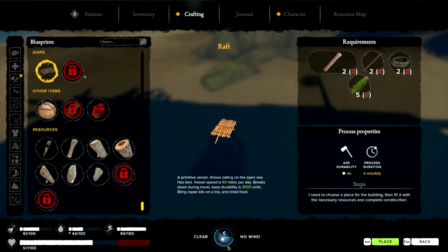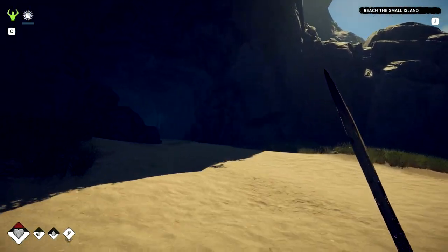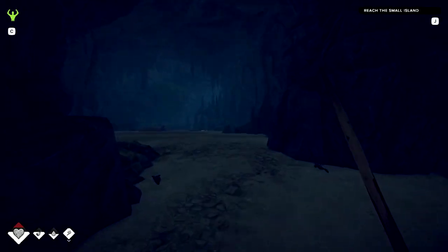To make a raft we're going to need five of those leaves, easy; two logs, easy; long sticks - I know exactly where to get those. I need one of those for the rain collector too. So we're going to go through the cave because on the other side is where I can get the long sticks.